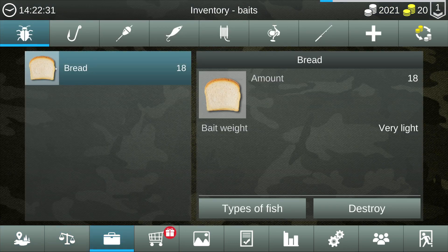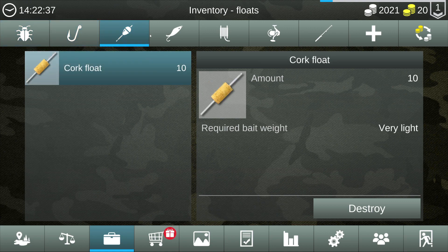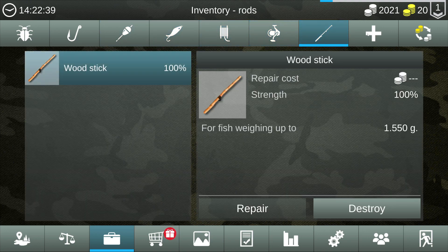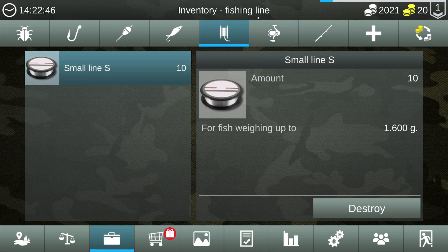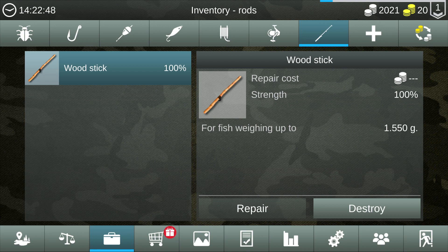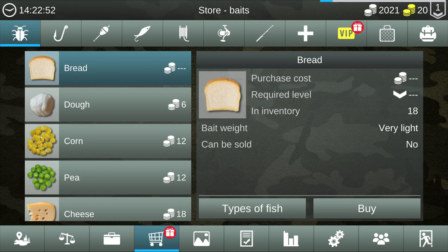Let's go ahead and buy some stuff. We have bread, which is very light. We have a hook, a float, and just our very simplistic starter gear — a 1.6 kg, 1.5 kg setup we have right now.